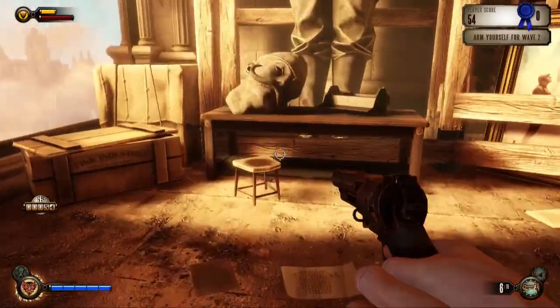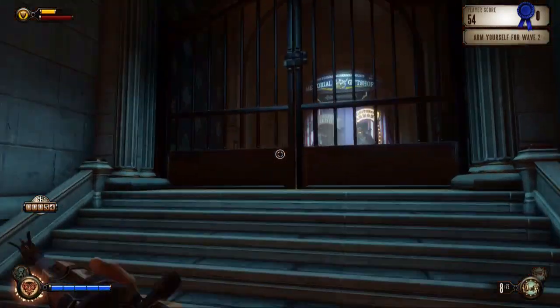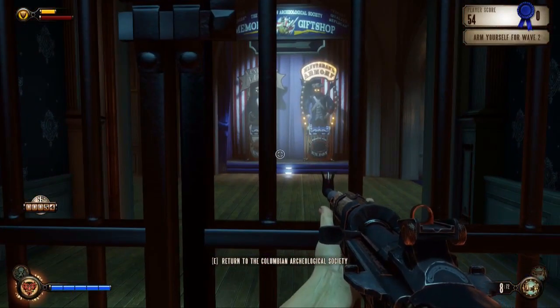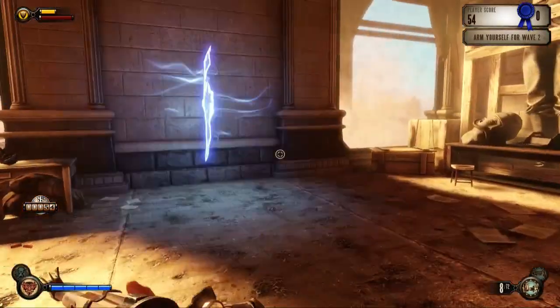It's the slate statue complete with missing head. Does the gate go anywhere interesting? Return to the Colombian Archaeological Society - okay, that takes me back to the main menu type thing.